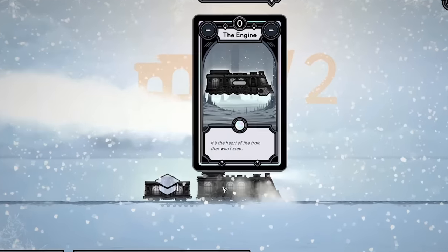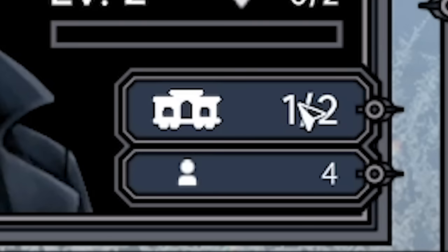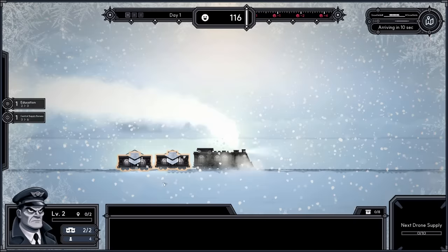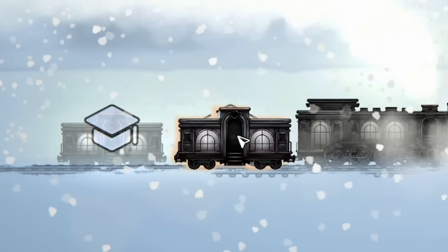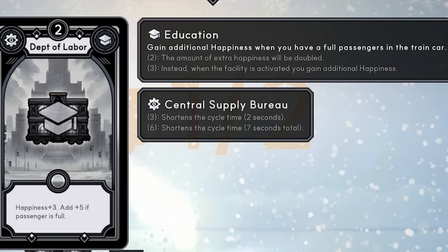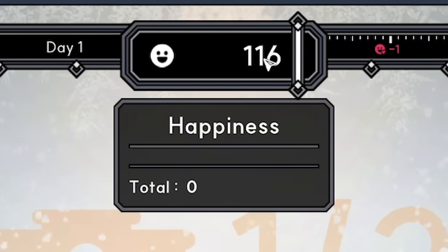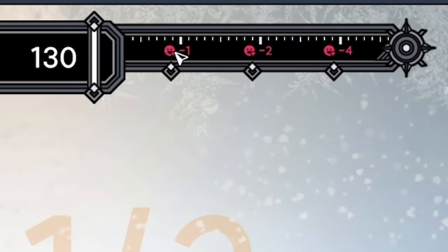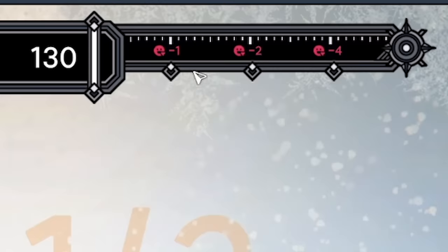If we grab that and zoom in, this is our train — we've currently got a Department of Labor carriage. We can only have two carriages, so I can shove that back there, giving us the two carriages. Because they're both the same Department of Labor I can stack them up — that's now level two, which means the extra happiness gained will be doubled.